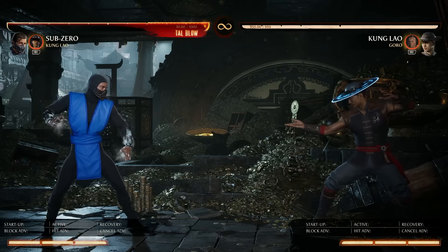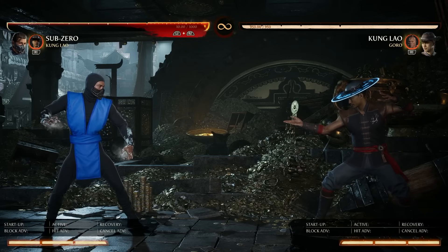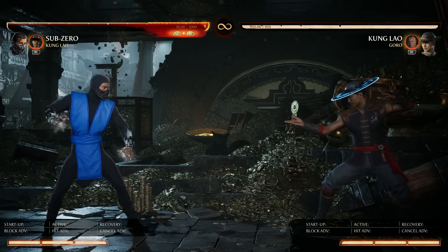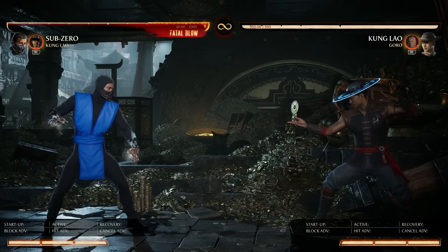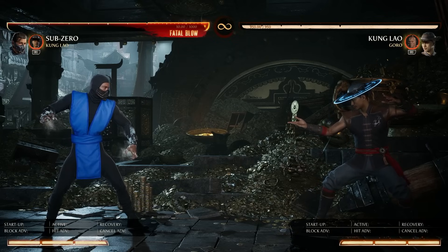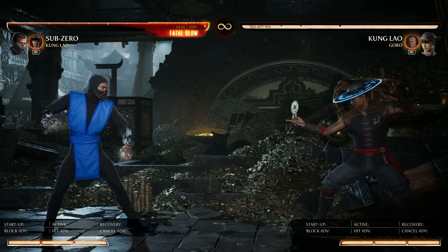I have Kung Lao as the cameo here, and I was just trying to think what is the best cameo to show what was possible versus what is possible now. Since I used a lot of Kung Lao in the past it's just easier for me to show all these examples. I'm not saying Kung Lao is the best cameo — it probably is still Chameleon, and we'll get into that in a second.